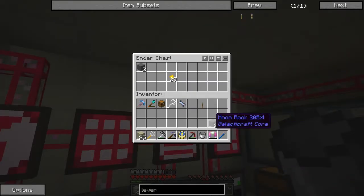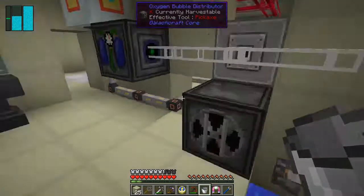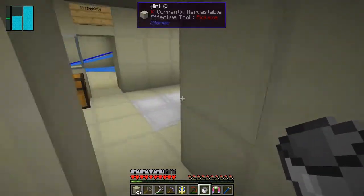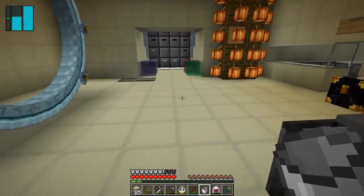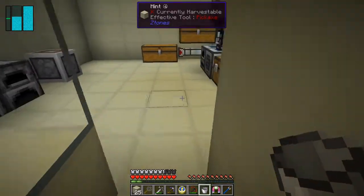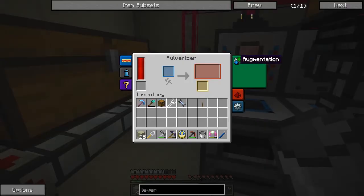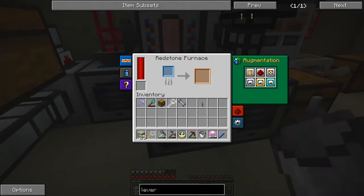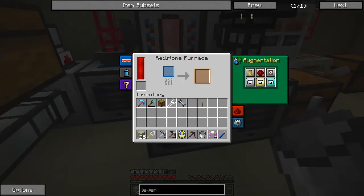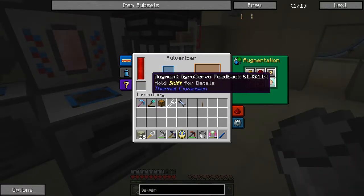I've managed to pick up two moon rocks and they've already gone. So circuits are done and I've sped up these two machines. I moved them over - I basically swapped this one over here, so this is now the one with the speed upgrades in.